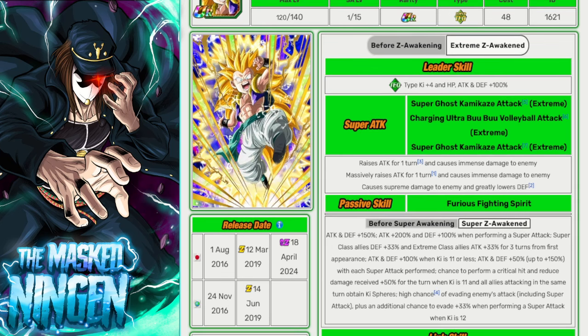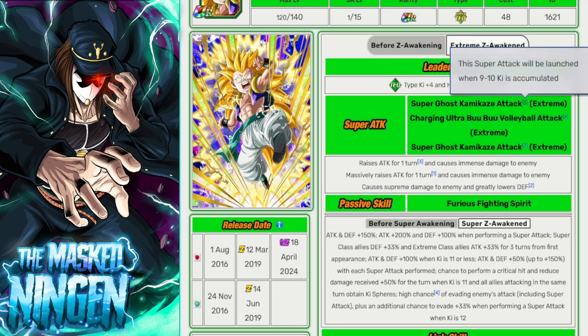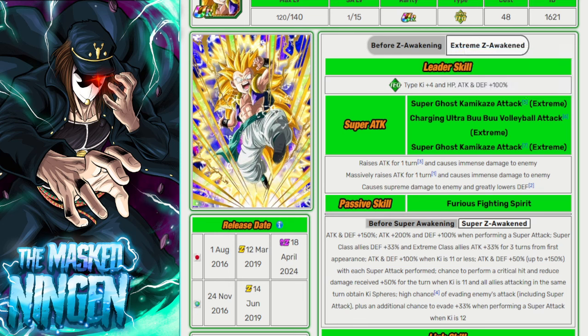Bear in mind he doesn't raise defense on any of these. The Super Ghost Kamikaze Attack is the 9 or 10 ki one, which raises attack for one turn and does immense damage to the enemy. The Charging Ultra Boo Boo Volleyball Attack is the 11 ki one, which massively raises attack for one turn and does immense damage. The Super Ghost Kamikaze Attack at 12 ki does supreme damage to the enemy and greatly lowers defense. So out of his three super attacks, the 12 ki one is actually the weakest in terms of super attack effects — it only does supreme damage instead of immense and has no attack raise.